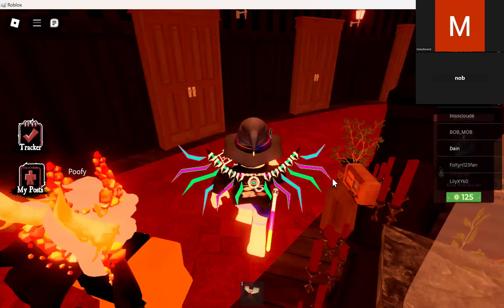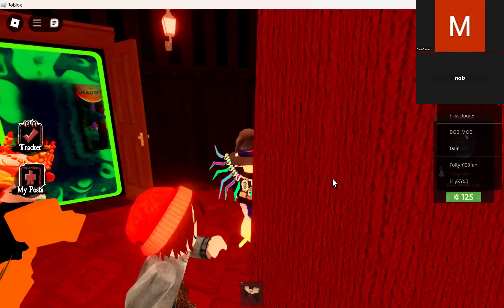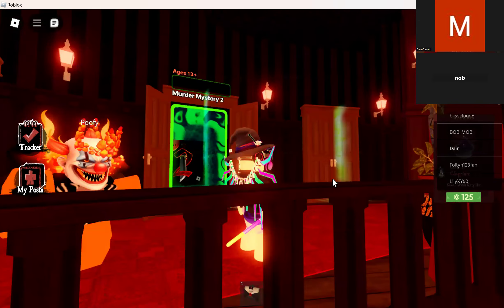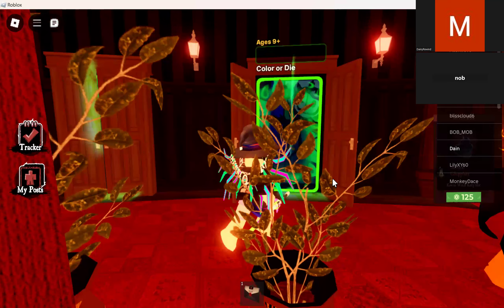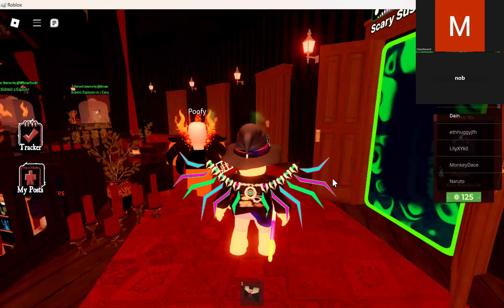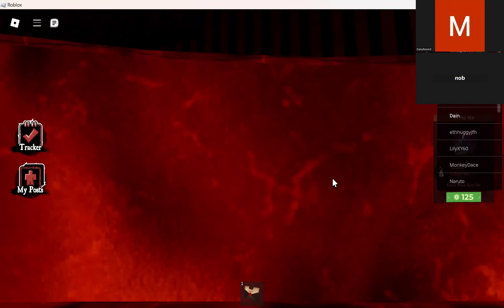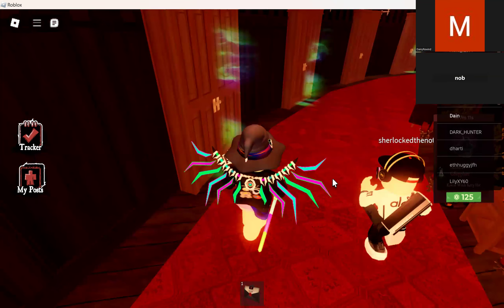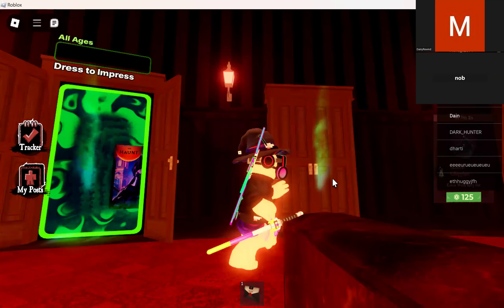I'll show you how to take a capture. What you basically want to do is go through any of these doors. I'll go through Dusty Trip — my game is lagging, I'm sorry if I'm a bit slow. I think Dusty Trip is the best game to click a photo of yourself, but you can go into any game.